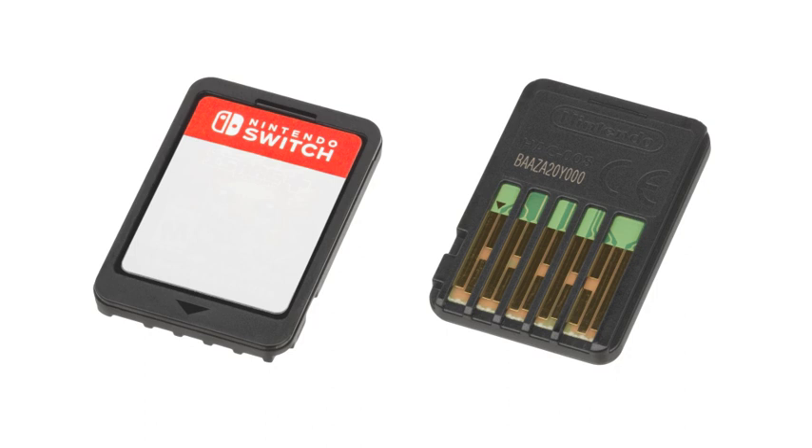The Nintendo Switch uses game cards. This iteration is smaller and has a larger storage capacity than its previous versions. Despite its similarities, the Switch is not compatible with DS and 3DS cards. The game cards used in the Switch are non-writable and save data is stored in the console's internal memory. Unlike the DS and 3DS game cards which are writable and able to store save data, Nintendo Switch game cards are coated with Denatonium Benzoate, a non-toxic, bitter-tasting agent, as a safety precaution against accidental consumption by young children.